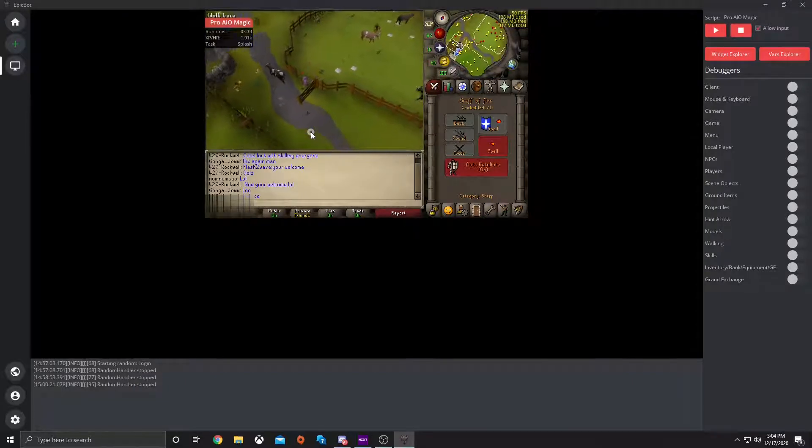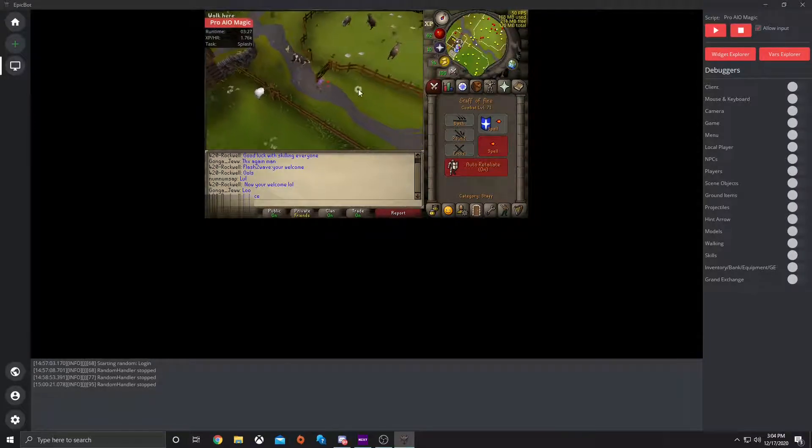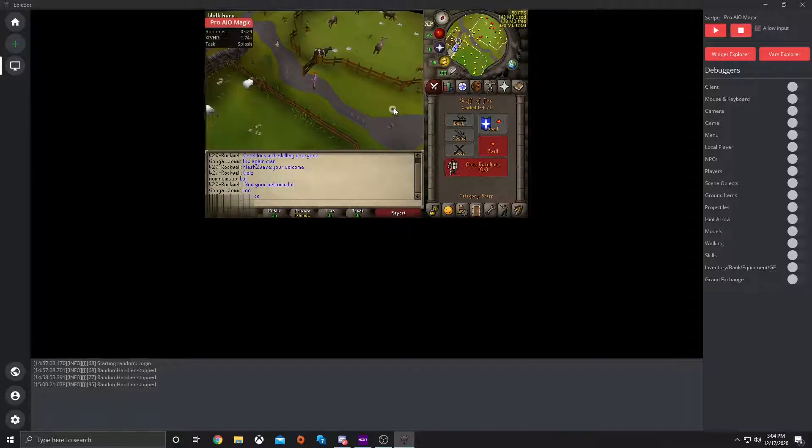This script is good if you want to level up your magic through different ways like splashing, or teleporting, or make money with it through the plank making, or tanning the hides. If you want to use it for combat, then you probably should use the pro fighter, as I showed in a video in the last example, and you would just select use magic instead.